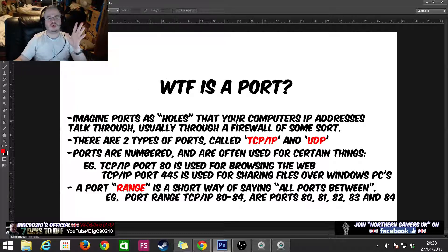Imagine ports as holes that your computer has — IP addresses talk through them, usually via a firewall of some sort. We're going to go back to the network diagram from the first video. There are two types of ports: one is called TCP/IP, which is more modern, and then you have UDP, which is an older kind of port but still used nowadays. Ports are numbered and are often used specifically for certain things.